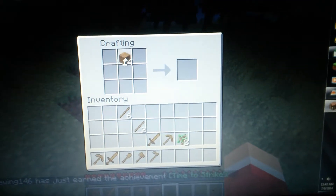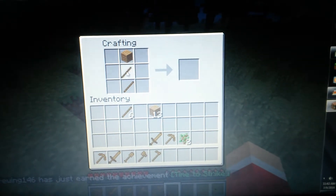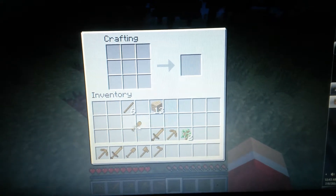Now, how you make a shovel. You do one on top, and then two. Now that's a shovel.